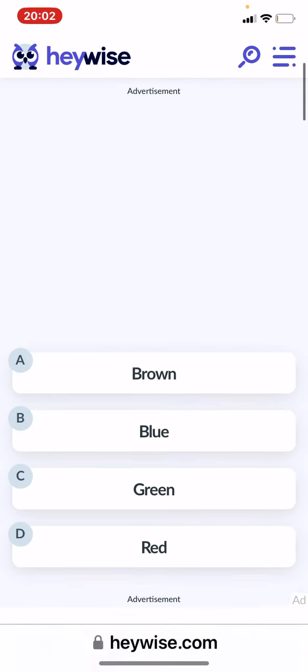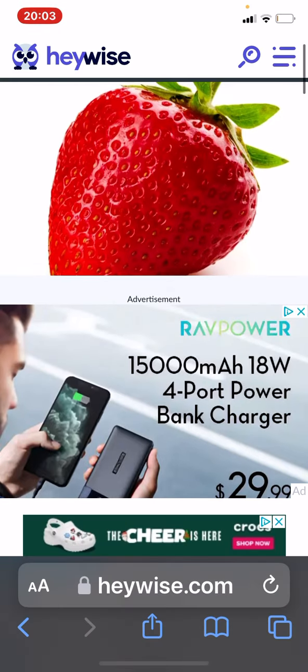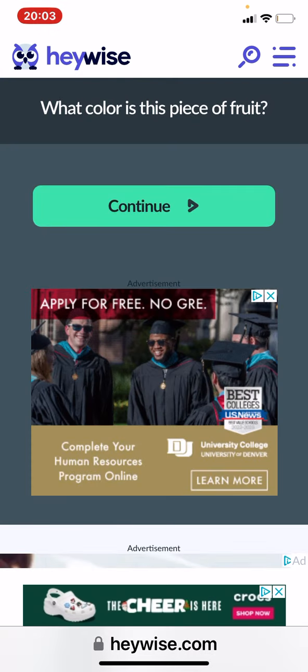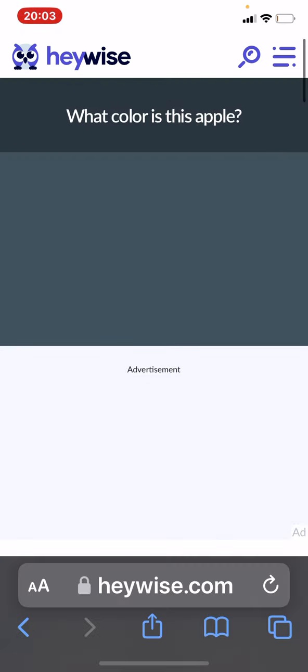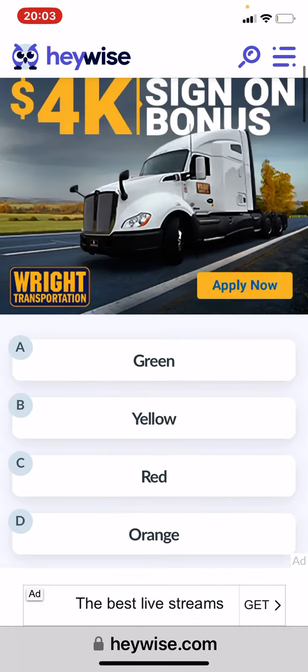What color is this piece of fruit? I was going to say like maroon or something — I don't know. Blue — that is blue, I am confident. I swear that looked gray or something.